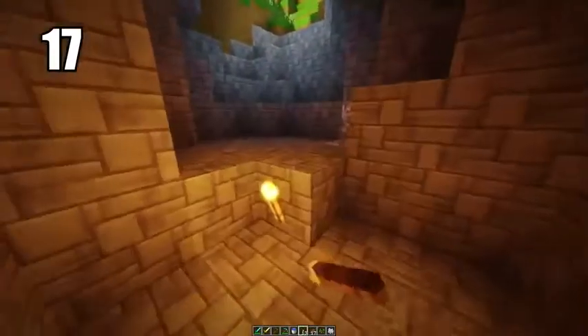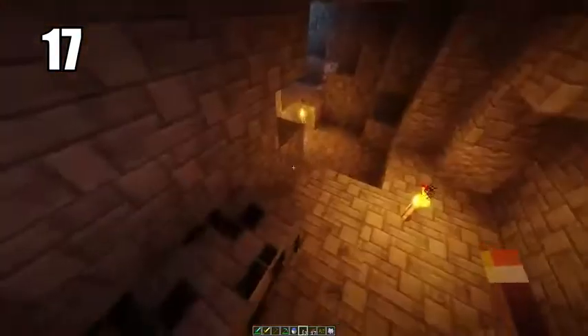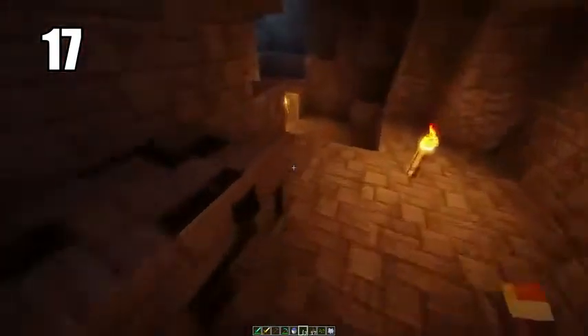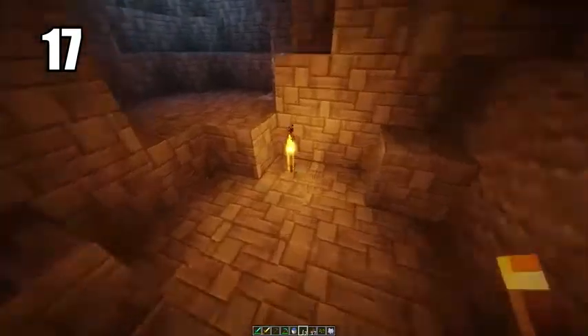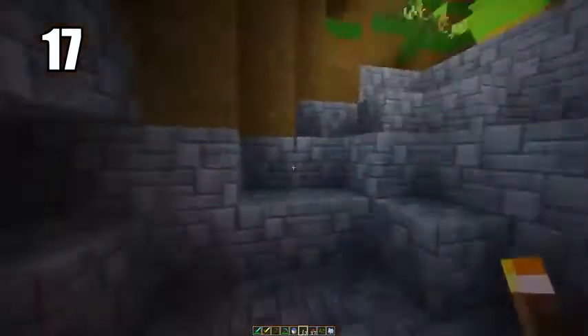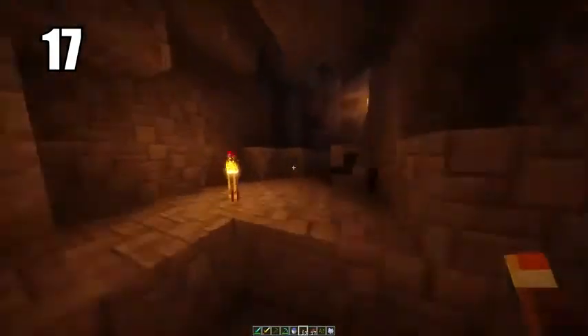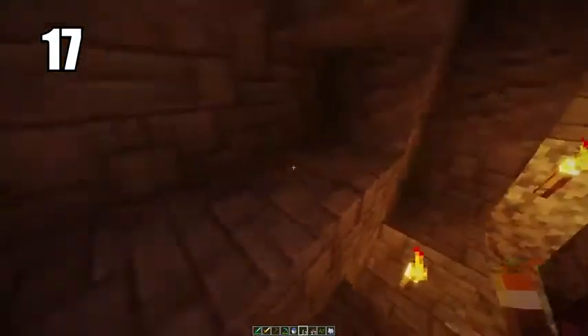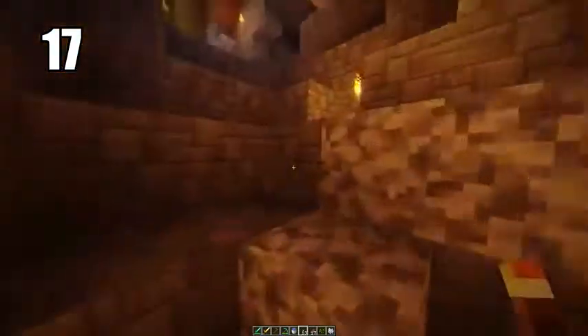Number 17 is placing torches on the ground to help prevent mob spawns better. When lighting up a cave, mobs spawn from darkness, so lighting it up enough will prevent any mobs from spawning. The most efficient way is to have torches on the ground where they carry the most light. You can definitely put them on walls and in really dark corners, but having them on the ground lighting up a nice pathway is the best way to keep your cave safe.